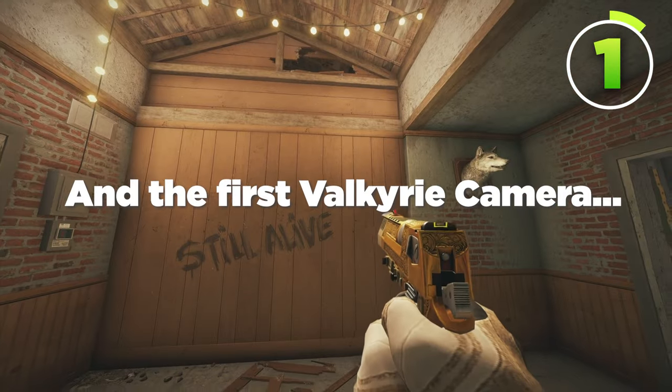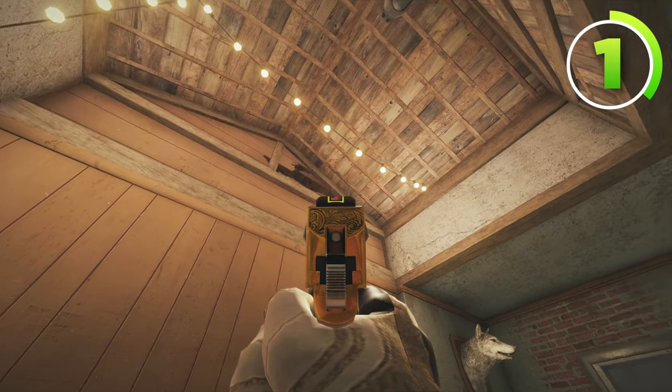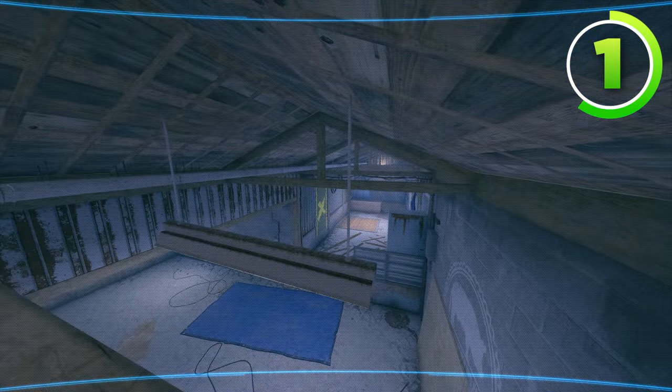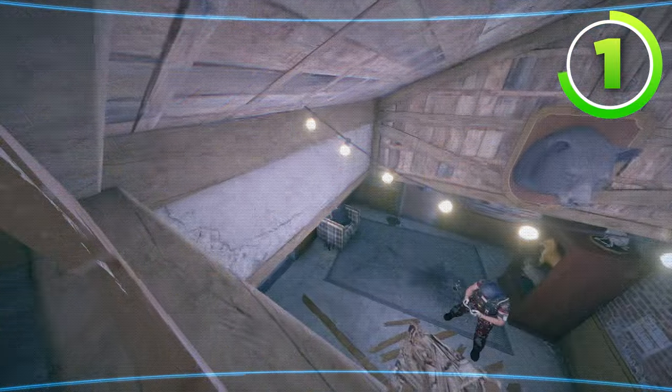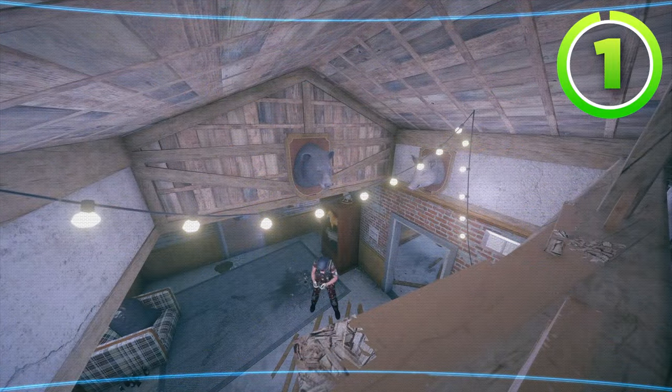The first map being Oregon, and the first Valkyrie camera is on the top of this wooden chase after you break the wood, right about there. This Valkyrie camera can see all of Attic and Lower Attic, as well as all of Trophy, and even into Master through the door, so it is a great Valkyrie camera.